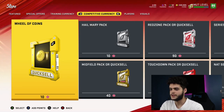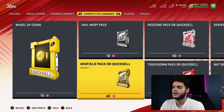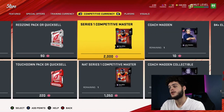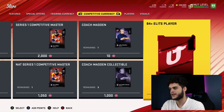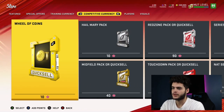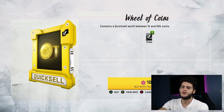So in competitive currency there's: the Wheel of Coins, the Hail Mary Pack, the Midfield Pack, a quick-sell Touchdown Pack, a quick-sell Red Zone Pack, an auctionable Von Miller Series One Competitive Master, a NAT Series One Competitive Master, a John Madden coach, a Madden collectible, and an 84-plus elite player pack. There's a lot to talk about here.